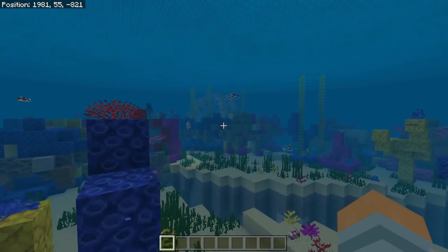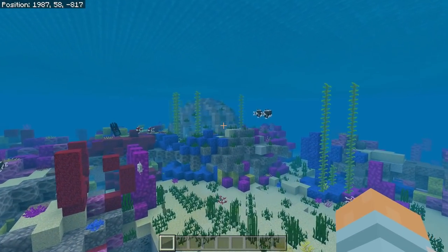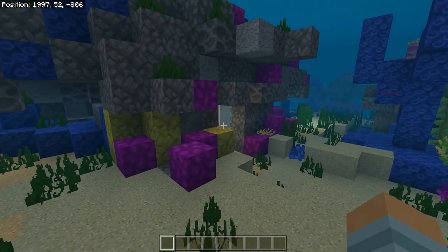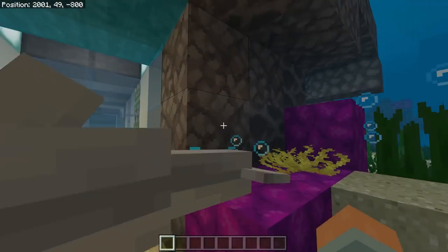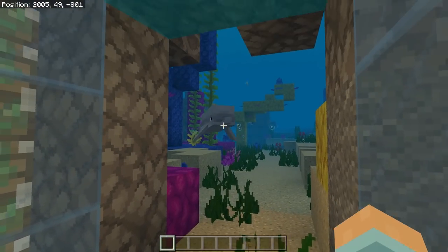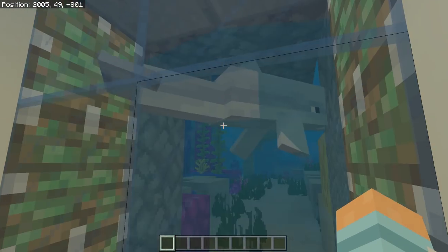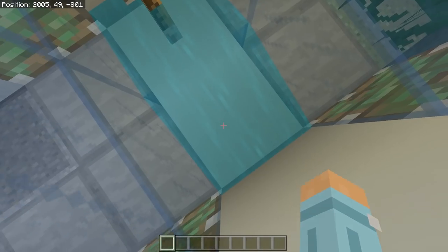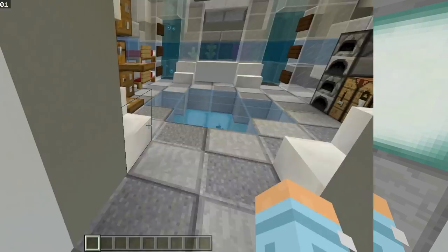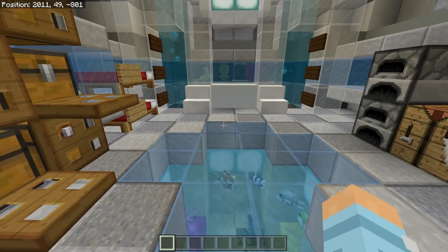So as you just saw in that epic little video there, this is my little base I constructed. Now to get inside, all we have to do is come down here. As you can see it's well concealed. Flick the lever — as you see this door closes, the water drains, so now we can breathe again. This door opens and we can go through.